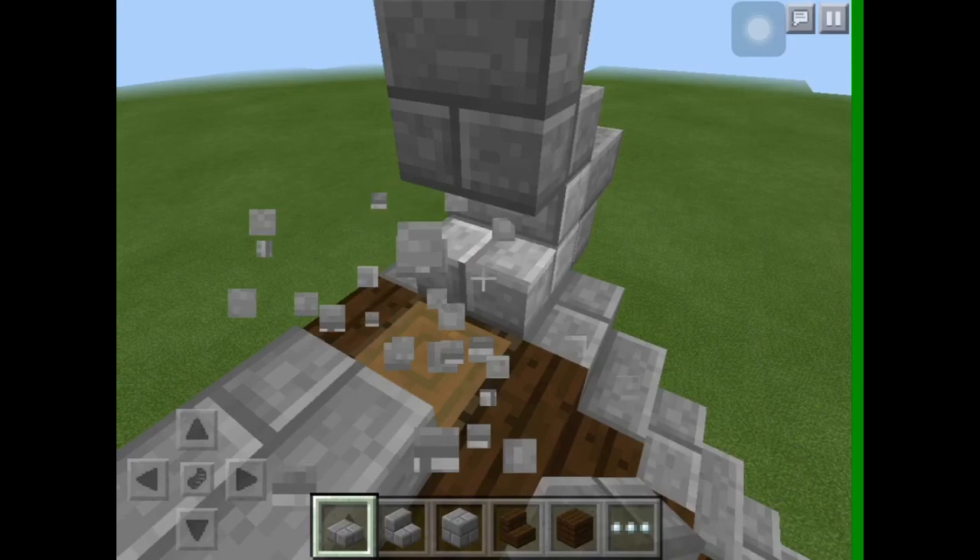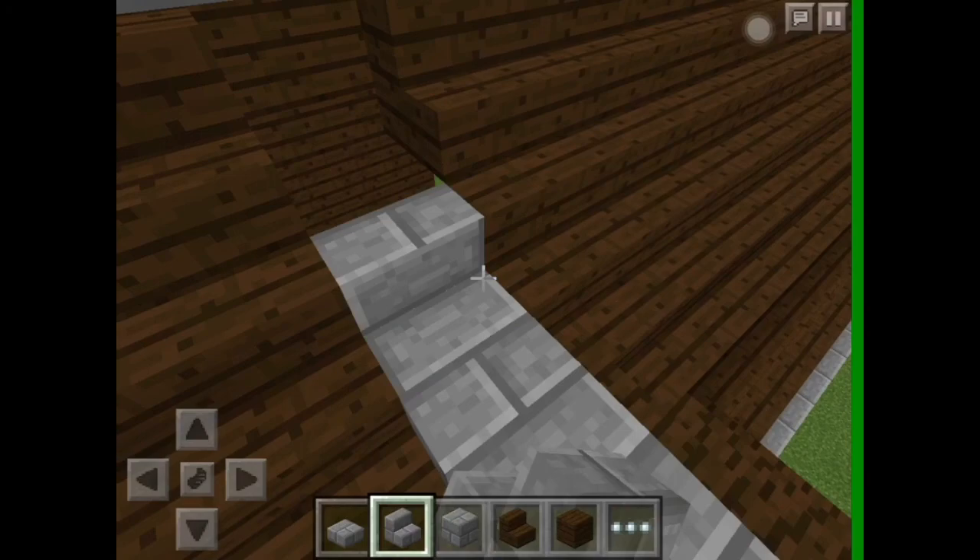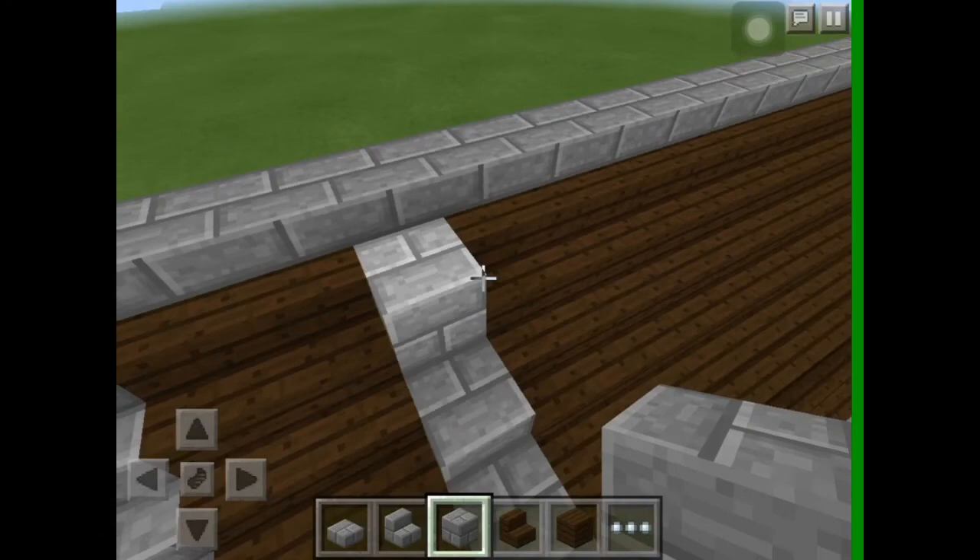Put a half slab at the top of the peak to raise the trim. This nice trim detail — if you search old medieval homes — appears on thatched buildings to hold in the reeds. For this bit you can either use full stone bricks or stone brick stairs.